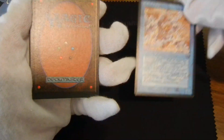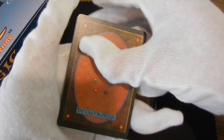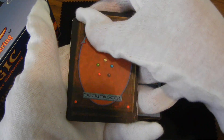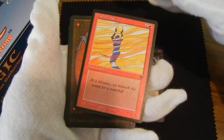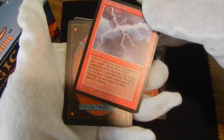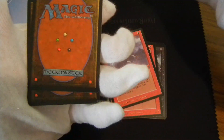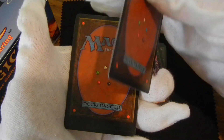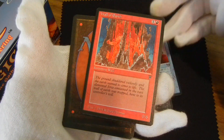Walla Vapor. Cliff of Reincarnation. Venarian Gold. Darkness. Wall of Heat. Chain Lightning — a good card, our first one. Spirit Shackle. Psychic Purge.